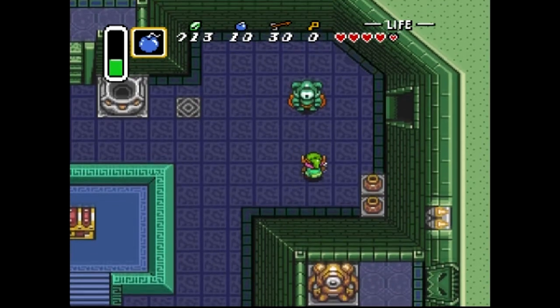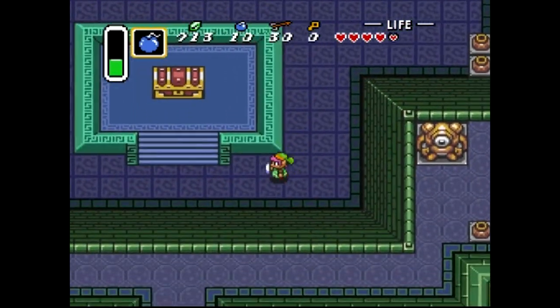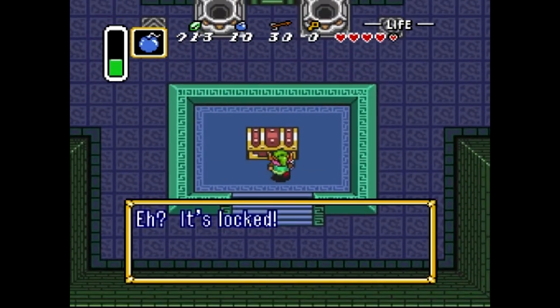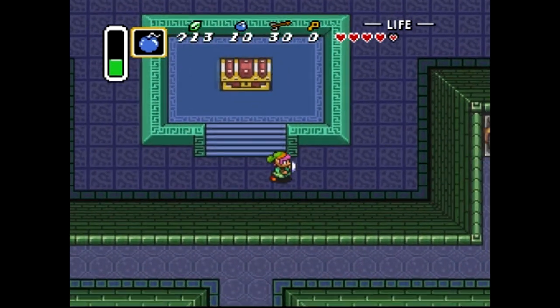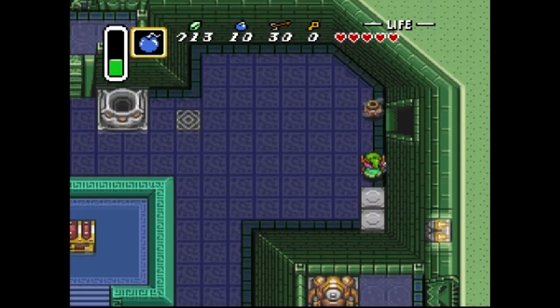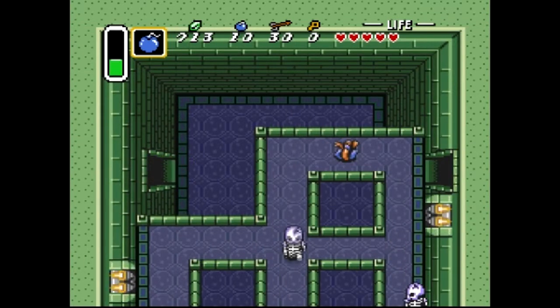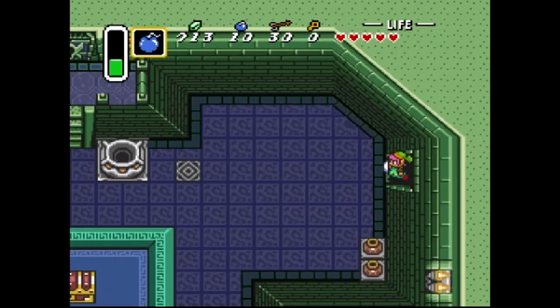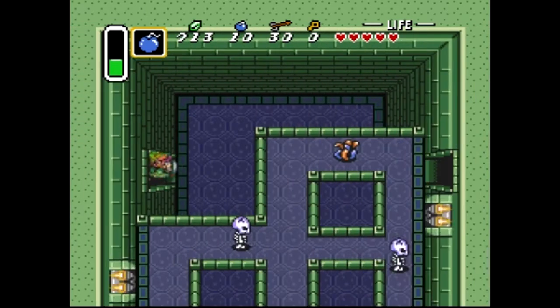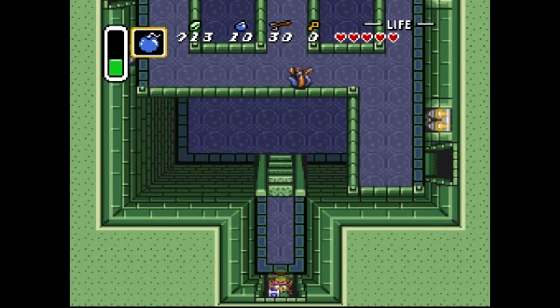Bows will basically kill these guys in one shot where your sword takes forever. You gotta get close to activate them and then swipe them. Big old treasure chest - it's locked, you gotta have the big key to open it. Hearts over here. The door up north is a big key door so we can't go up there yet - gotta go over here.